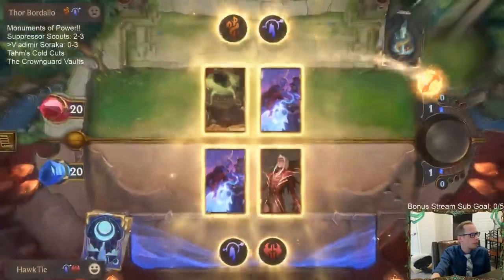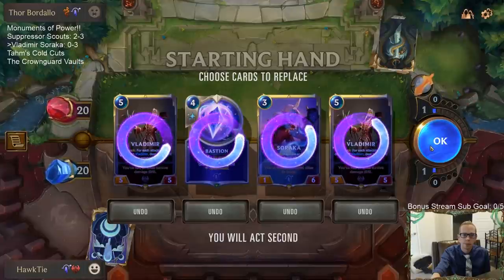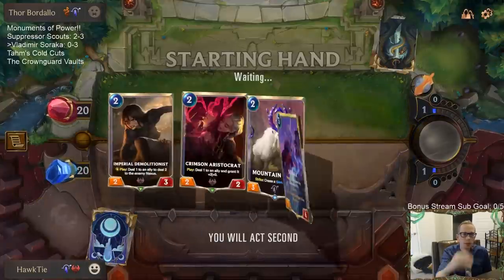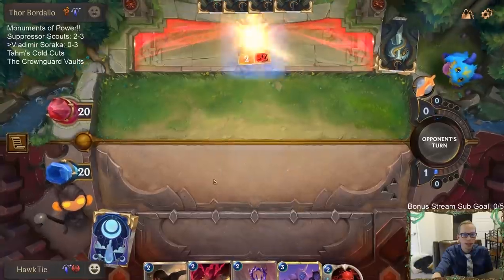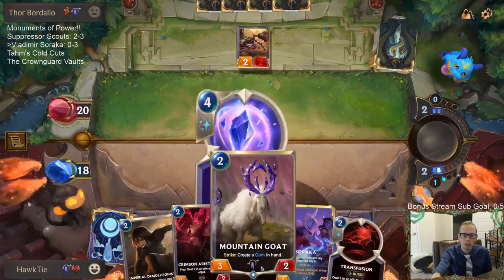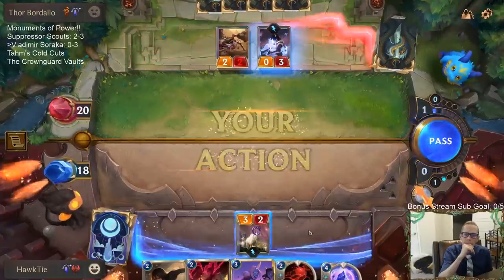Alright, now playing against Soraka Tahm Kench. We're making one change between these games — instead of the two or three Crimson Disciples, we're going to try Mountain Goat where it can strike and create a gem in hand. It's not as good against just generic 2/2s though.